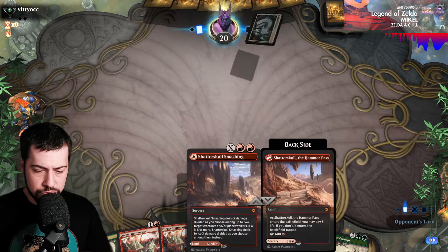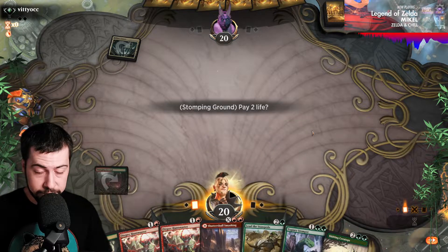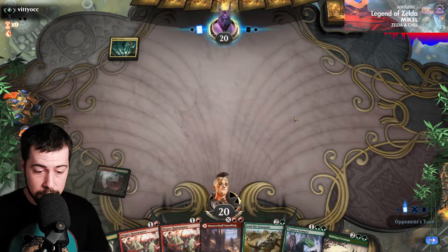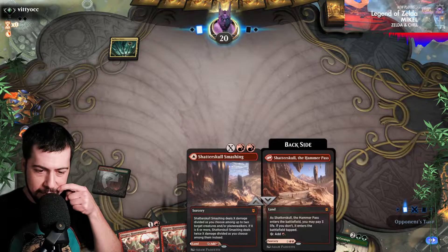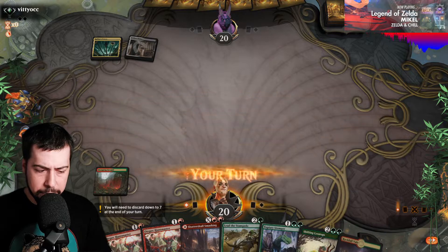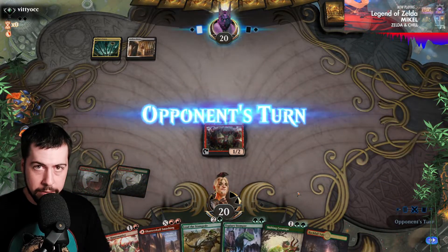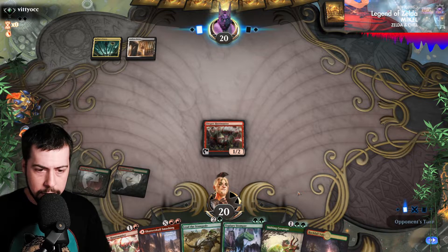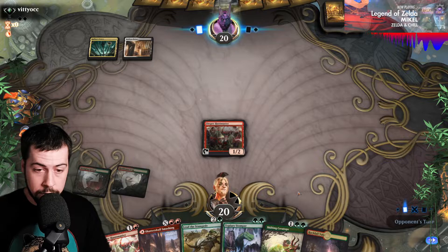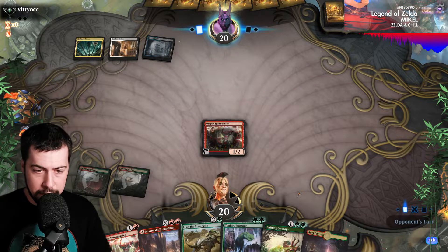I could make this work. Rootbound Crag turn one, Shatterskull Smashing turn two. Stomping Ground instead — well, that's what it's going to be. I think I'll keep Shatterskull Smashing just in case I possibly have to remove a Teferi — that could be pretty nice. Hope they don't remove Huntmaster, although I still get Topiary Stomper next turn if he's alive.